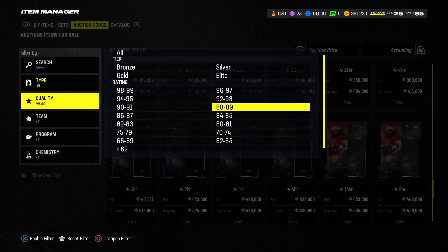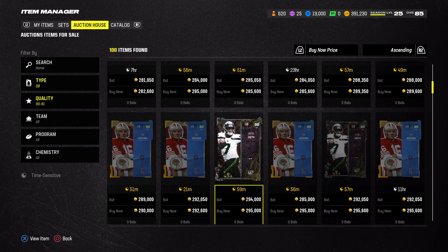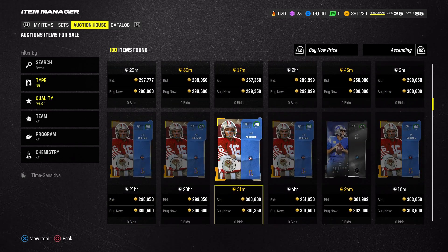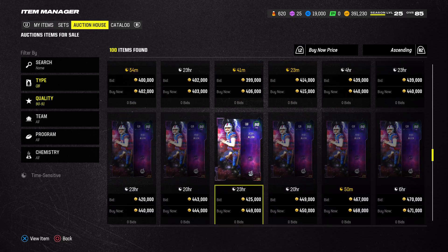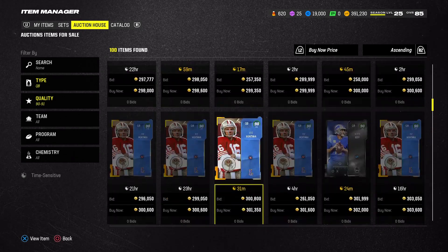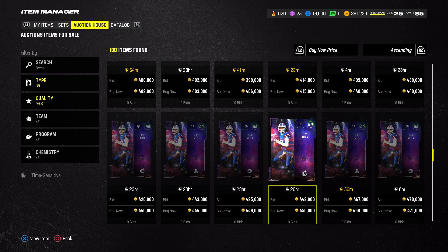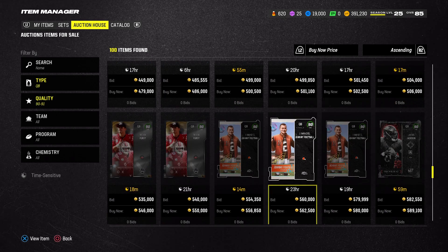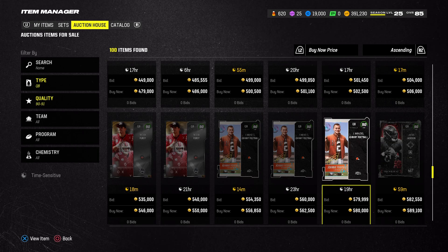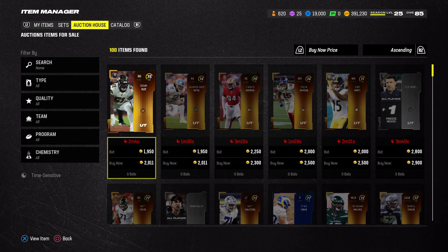If you're on the higher budget side, Gino Smith is one of the best QBs right now — he was the best for like a week and he's still really good at 300k. Do not pick up Josh Allen — he's a very overrated card at 400k. You're better off picking up Gino, which is 100k less. As for Lamar Jackson, I want to pick him up but he's too pricey right now. Wait until next week and his price will probably drop to around 450k or so. That's pretty much it — I'll see you in the next one.